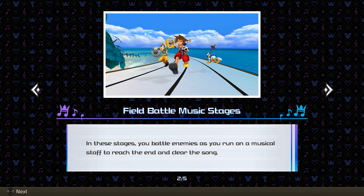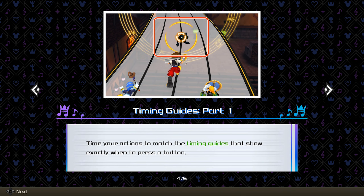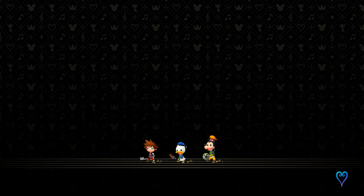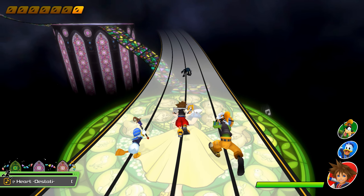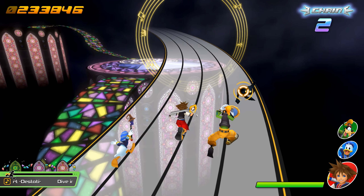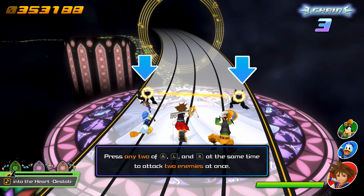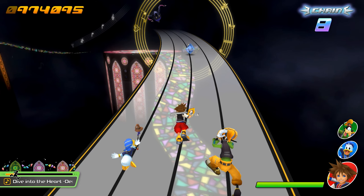To battle enemies you run on the musical staff and reach the end of the song. You can use different buttons to attack, jump, use abilities, and more. Time your actions to match timing guides that show exactly when to press a button — gradually sinking until the moment where it overlaps. So it's a requisite circle, with bumpers. It's literally the same buttons. Now I'm being tutorialized — okay, so that's how it works, and then this is magic.